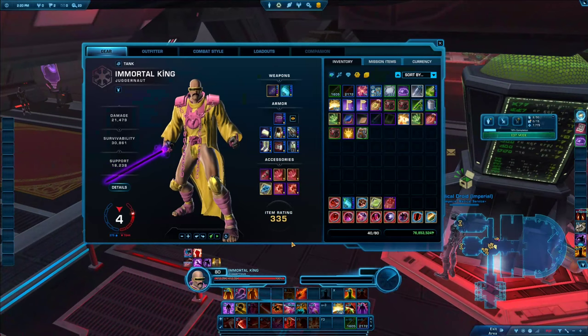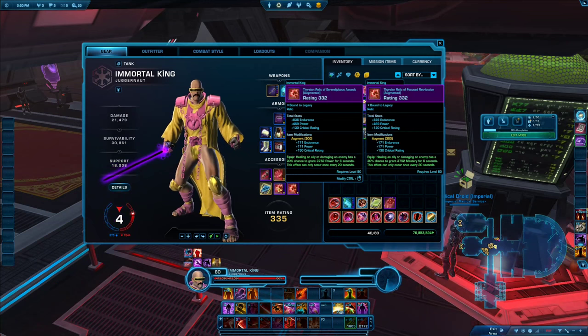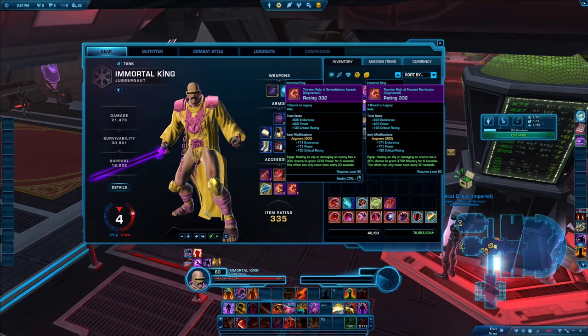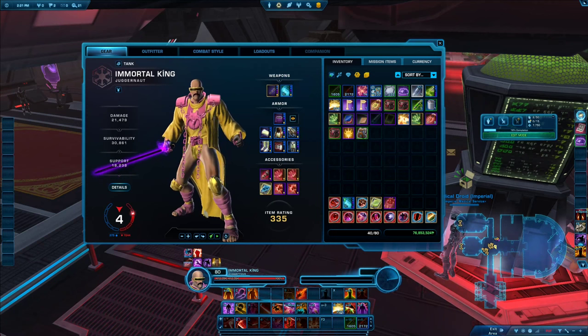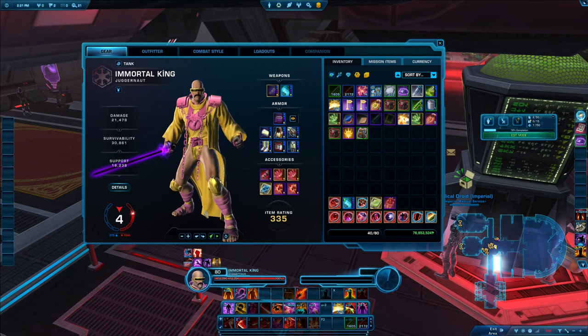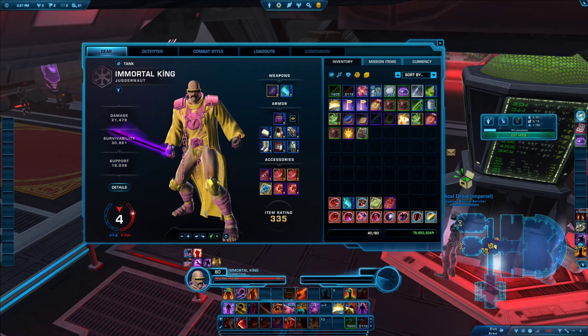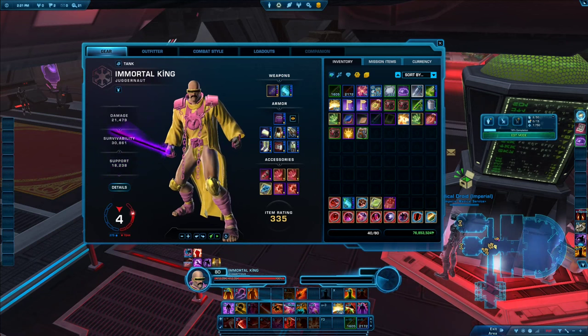When it comes to relics, in 99.9% of cases I recommend you run the Thersian Relic of Serendipitous Assault and the Thersian Relic of Focused Retribution. They have a chance every 20 seconds to give you 3,752 power or mastery respectively for six seconds — during that time you'll land your biggest critical hits, so watch for those buffs. Clickable relics are typically worse because the average stats from proc relics are higher, and clickable relics require you to remember to use them on cooldown — not ideal when you're first learning the game.